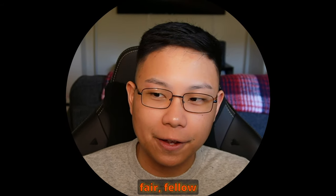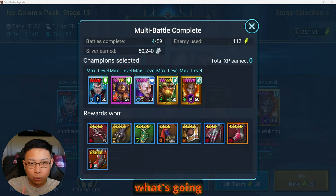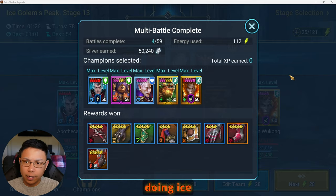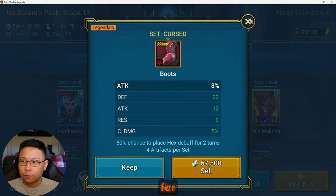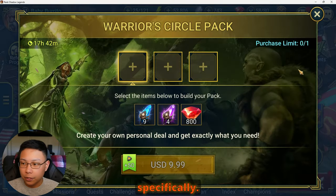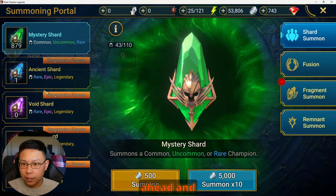Hello and how doth thee fare, fellow raiders! Today I wanted to give you guys an update on what's going on with my free-to-play journey on this account, where I haven't spent any money. I started from level one and I'm now at level 51. I just finished doing Ice Golem because there's an Ice Golem event with a 3x for cursed gear, which is really good for Hydra specifically.